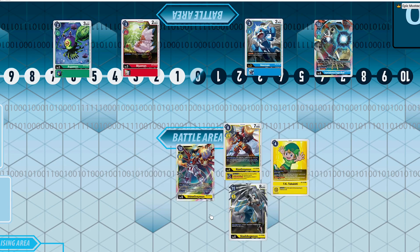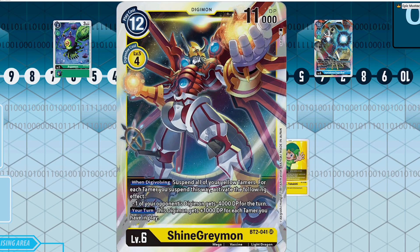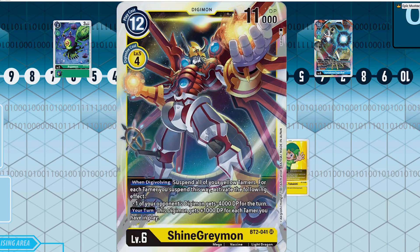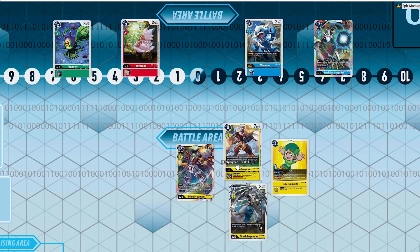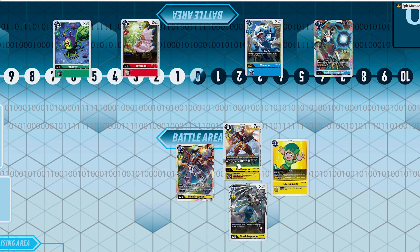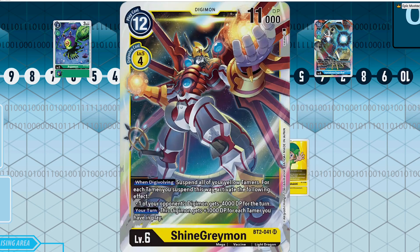My next deck is my personal favorite: Shine Greymon. This deck has a super high ceiling and is more of a control deck, as opposed to the last two which were purely offensive — and I think that might be one reason why it has an edge. While it does take a while to set up, you have access to so much removal in the form of Shine Greymon.